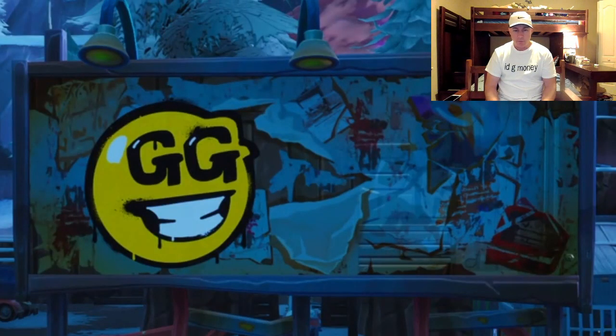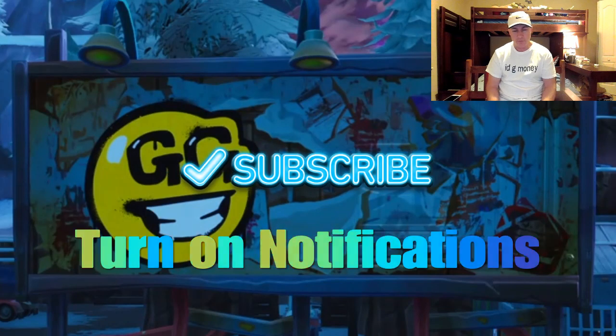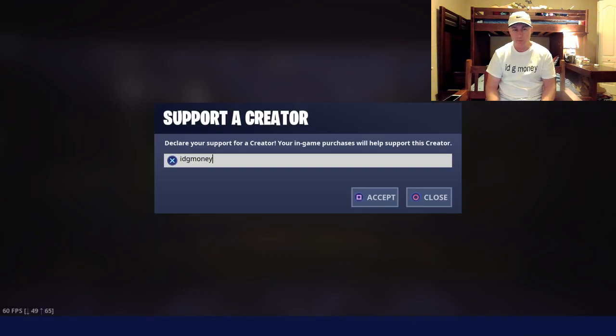Hi everybody, it's IDG Money with today's Spray and Pray Challenge: visit graffiti-covered billboards in a single match. If you're new to the channel, make sure to subscribe and turn on notifications. When you go to the item shop, we appreciate it if you use our supporter creator code, IDG Money.